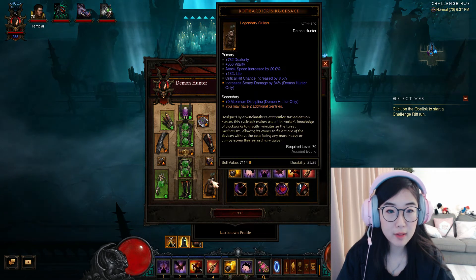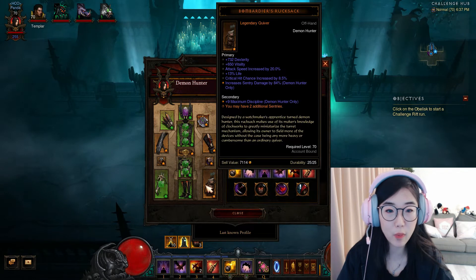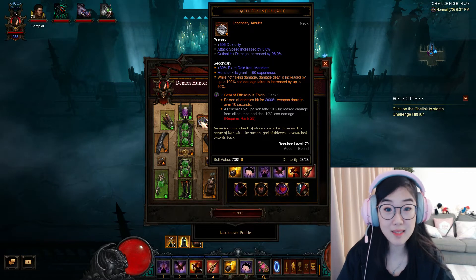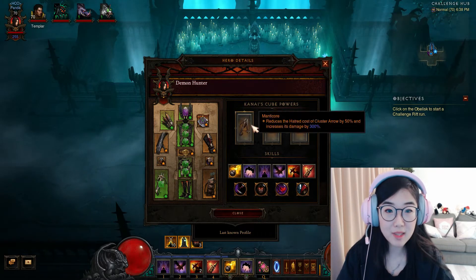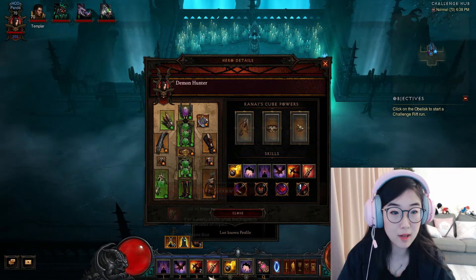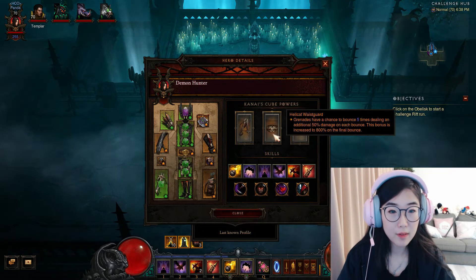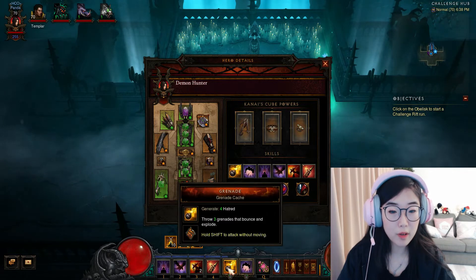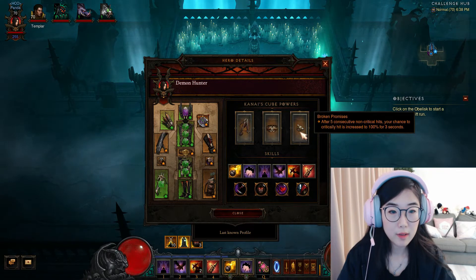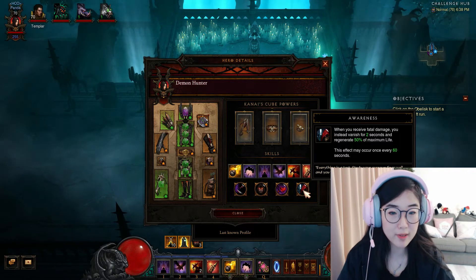Rogue Ranger ring — this is nice, we can now have 2 more Sentry, so now we can have 4 in total. Squirt's necklace — it's good and bad; it can make us do more damage but also makes us take more damage. In the cube we have Manticore core. Our grenade nail is more powerful. And Broken Promises is just to make us a little bit tougher. We also have Awareness — it's like cheat death.